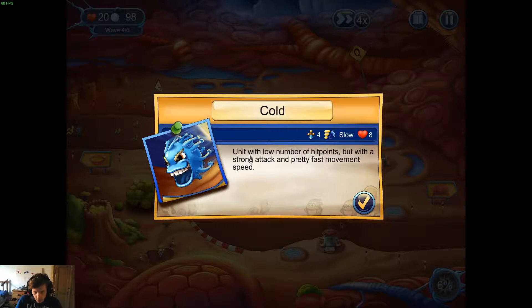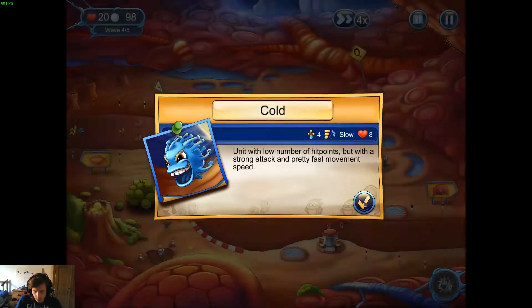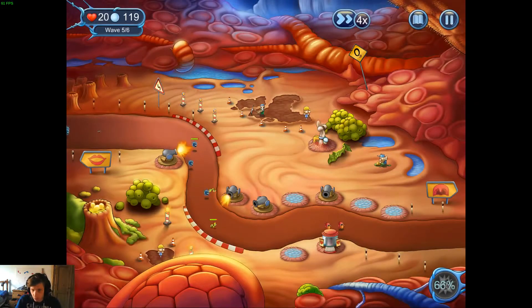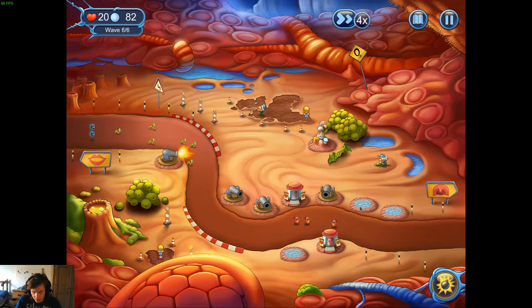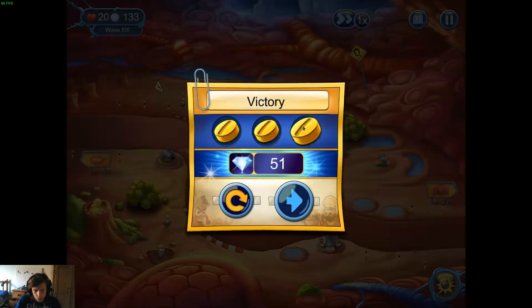There's a 'cold' unit — low number of hit points but strong attack and very fast movement speed. It does more damage I suppose. Let's get a defensive mechanism in here — are they sort of nails, like Bloons Tower Defence nails? Yes, they stop them, they slow them down. That's cool. First win! Achievement get — you can't see it because it's in the bottom wrong corner on this one. I always get the side wrong.